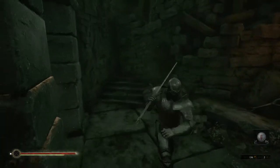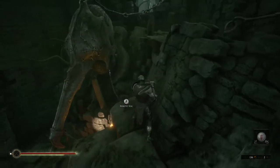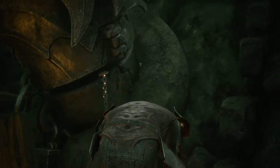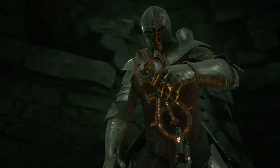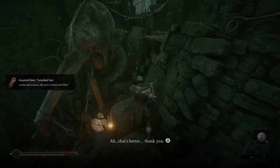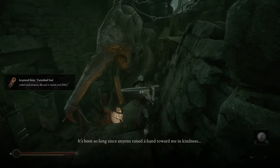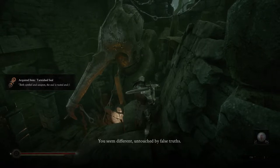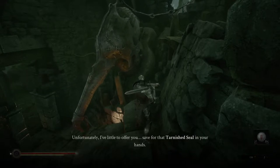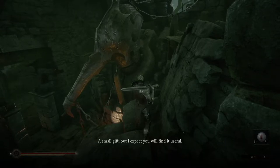This was what we saw from some different place, which we saw at the end of the last episode. We get this seal. Both symbol and weapon - the seal is rusted and filthy. It's been so long since anyone raised a hand toward me in kindness. You seem different, untouched by false truths. Unfortunately, I have little to offer you, save for that tarnished seal in your hands. A small gift, but I expect you will find it useful.